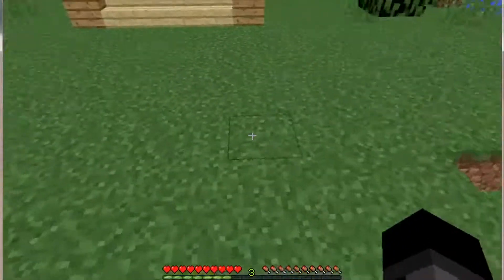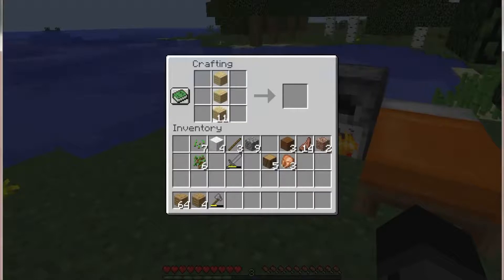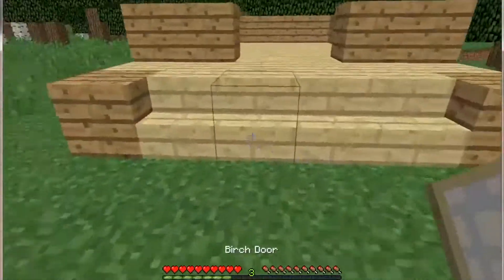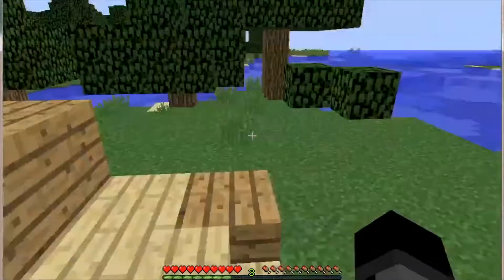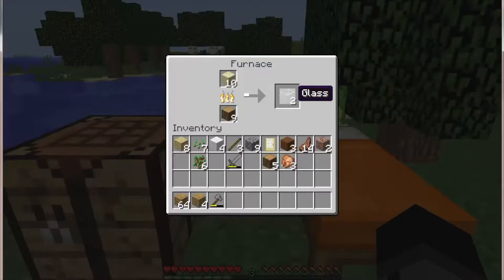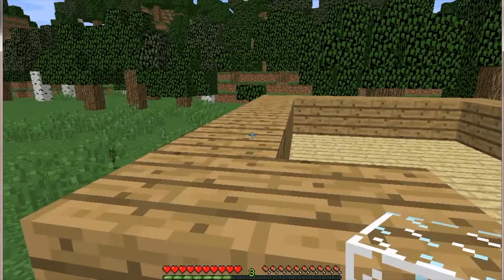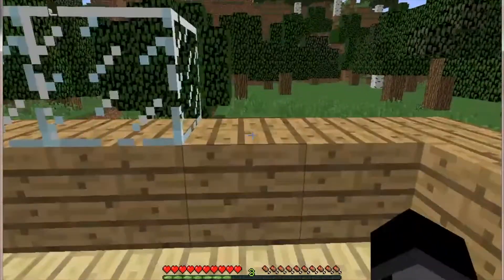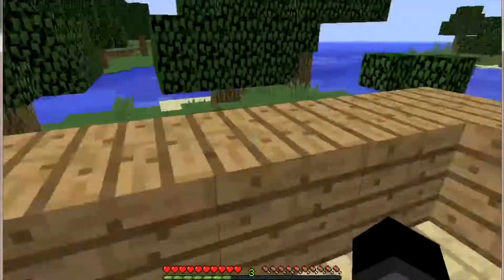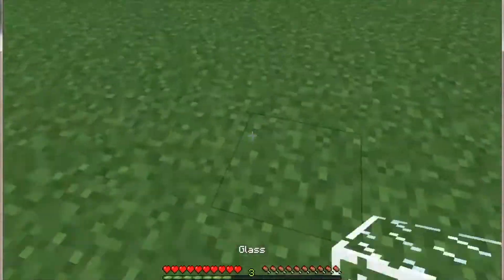I'm going to cook the sand into glass, and now I'm going to make a birch door since I'm done with all the flooring. Putting in the birch door — okay, that looks good. I think I might do it differently than I planned. One, two, three — I just need eight glass panes apparently.